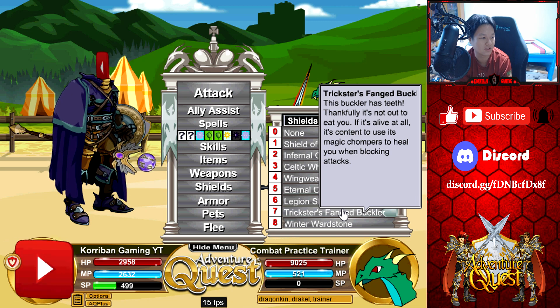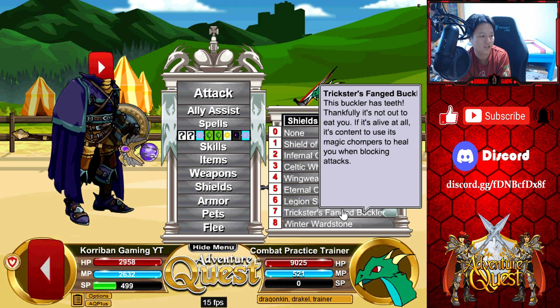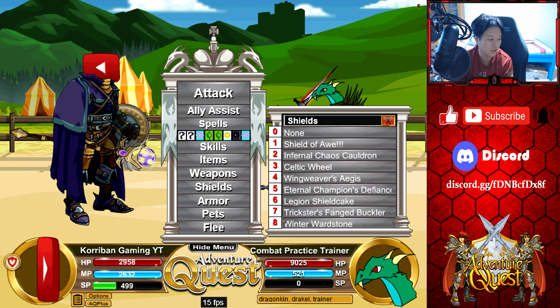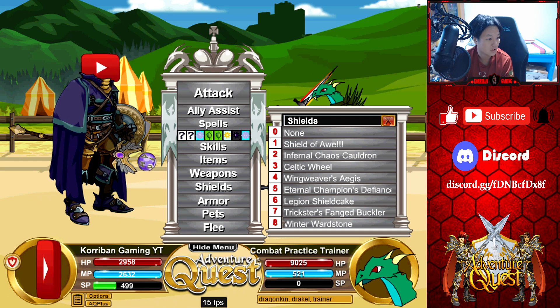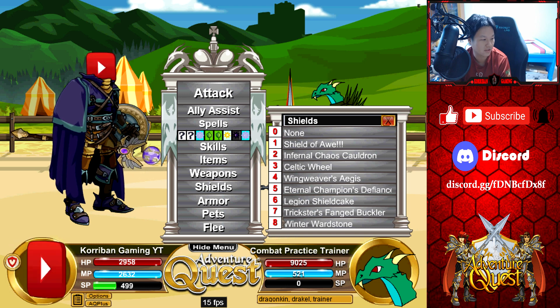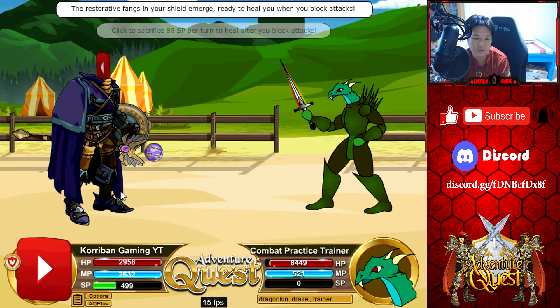Okay let's go through the shield first. Trickster's fanged buckler — it's a wind shield. Mastercraft effect: you can toggle it to activate trickster's invigoration mode. While active, the shield will check the enemy's attempt to attack on you during their turn. The first time the enemy attempts an attack on you, the shield deducts 88 SP for that attack. For the rest of the enemy's turn you will heal a certain percentage immediately. Each blocked attack — this effect can trigger up to four times per turn. So it's a percentage of hits blocked. Let's try it out and see how much it heals.